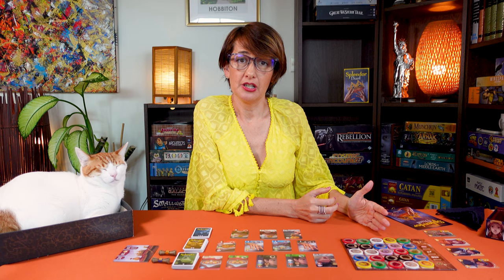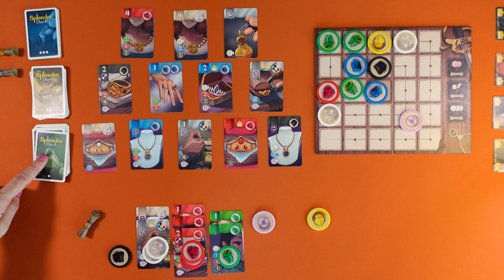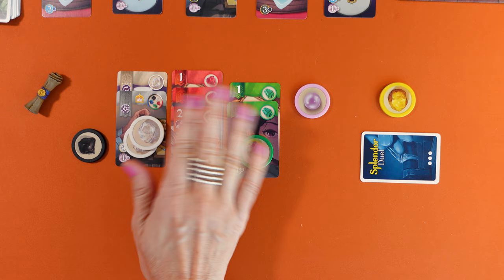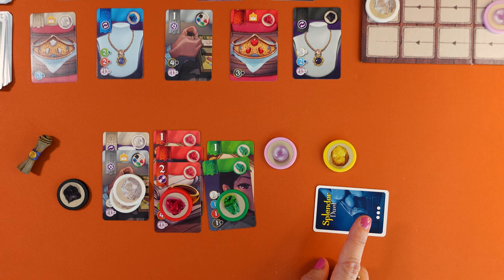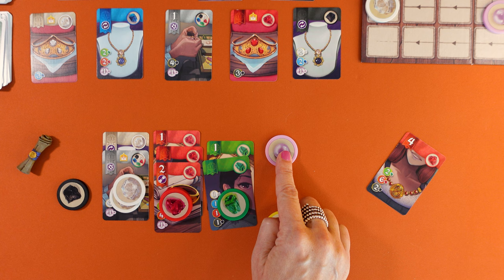You can only take gold when you reserve one of the jewel cards — that's the second possible action. Take one gold token from the board and one jewel card from anywhere in the display or the top card of one of the three decks. If you take it from the display, replace it with the top card from the corresponding deck if there's any left. This card is reserved — it is not yet in play and has no effect. You keep it face down but you can look at it at any time. To put it in play, you can buy it at a later turn like any other card. A great advantage of gold is that it acts like a wild token — you can use it as a substitute for any other token, even pearls, to buy any card, not just the one you've just reserved. Note that if there's no gold left or you have already reserved three cards, you cannot take that action.